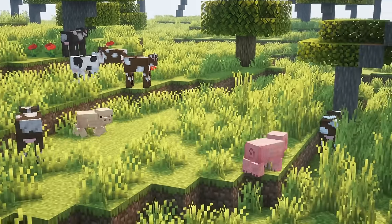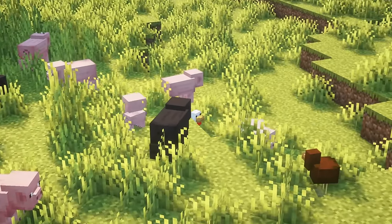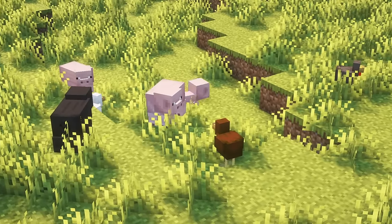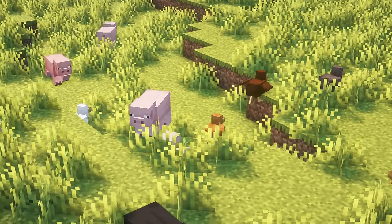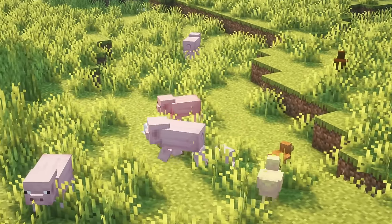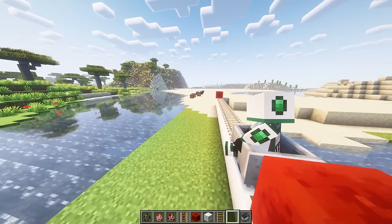Cows, pigs and chickens will now have randomized textures from a small pool of variants. Additionally, some animals may rarely show up with a special variant. Mine carts will now produce a lot less sound when their rails are placed onto wool blocks.